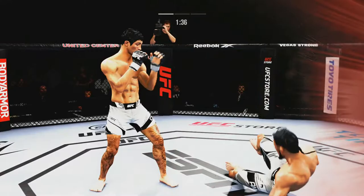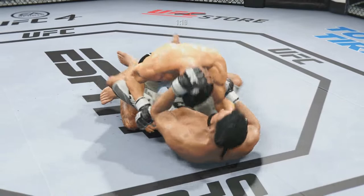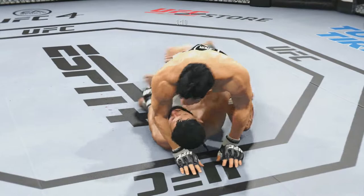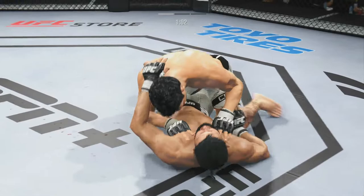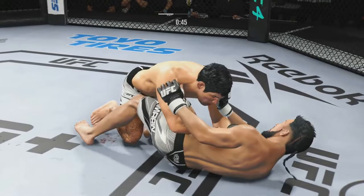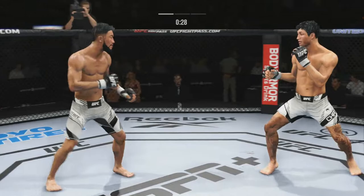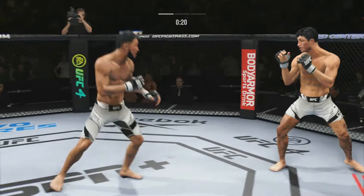Oh! High kick from Chattis drops Amarin! Amarin in trouble. Chattis there with a lovely ground and pound combination. Let's see what happens now. Ground and pound — Amarin tries to turn it over, Andres denies. Up again on the feet. So Chattis there with a knockdown — will that change the course of this fight? It's very early, we'll see what happens.